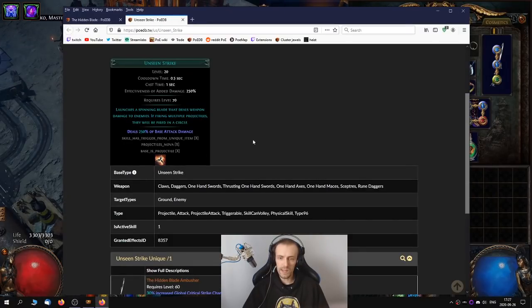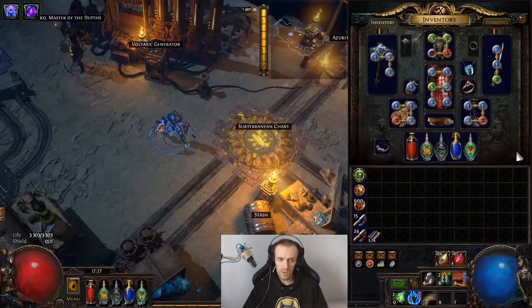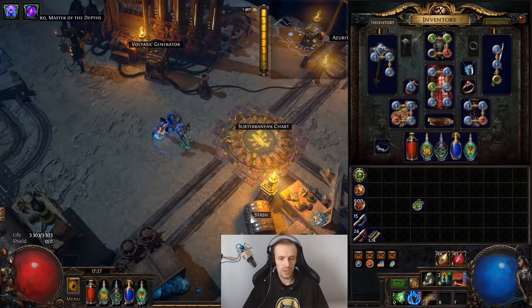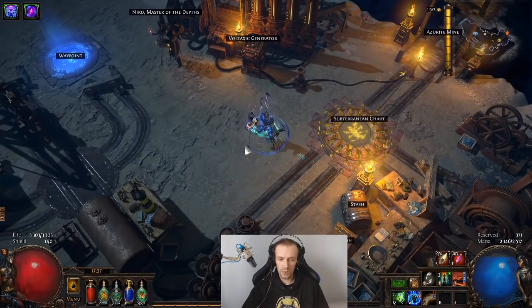Now I'm going to show you the stats. The Unseen Strike deals 250% of base attack damage. It is a projectile — it does not pierce by default, but it can chain, it can fork, it can split, it can pierce. It is counted as a projectile nova, so if you have more than one projectile, it will shoot in a nova.